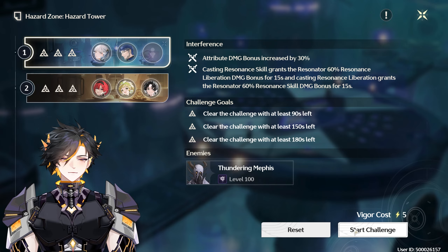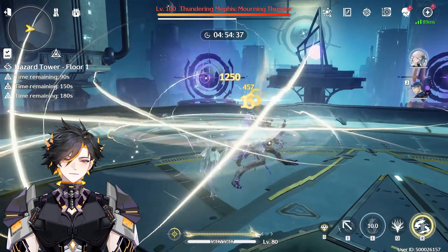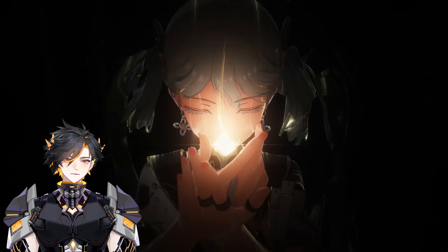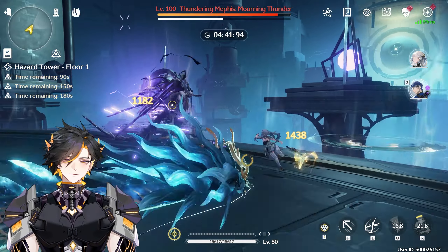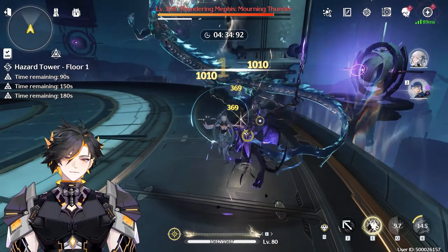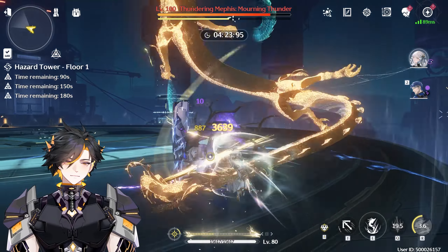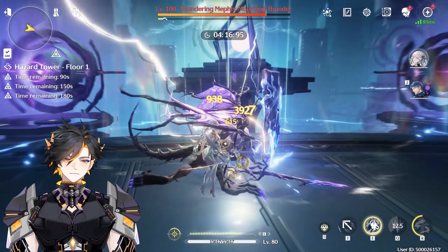Let me go ahead and do the Thundering Methods to show you the regen. We're going to use our skill a couple of times. Then E, Q, and E. You'll see at the bottom that our gauge builds extremely slow without any battery support. There's one way to build this bar up within seconds — that's using Yuan Wu's totem skill. Press the totem, and now look at how fast our bar goes up with just one totem. Now we could burst the E again.